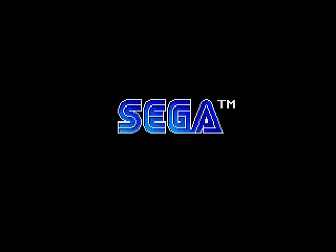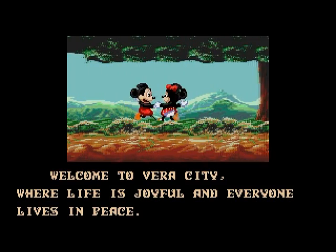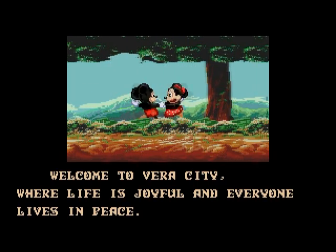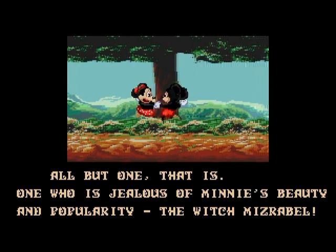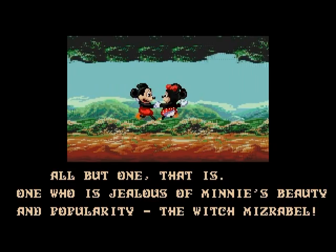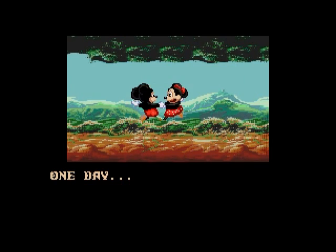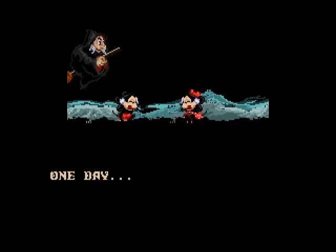So here's the Sega logo. This game is actually developed by Sega. I think back then Sega and Disney had a contract where Sega could produce all their own Disney games. There were a lot of Disney games on the Sega Master System, the Game Gear, and early on in the Genesis, and they were all pretty decent games. As you can see here, this one starts off with a storyline — Minnie gets kidnapped by the evil witch and you've got to rescue her.